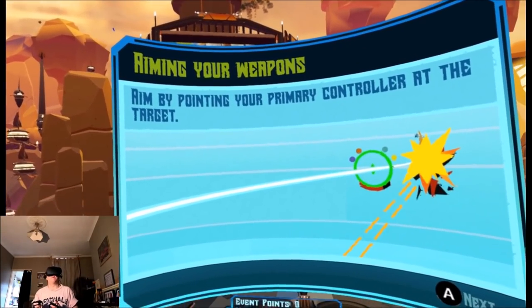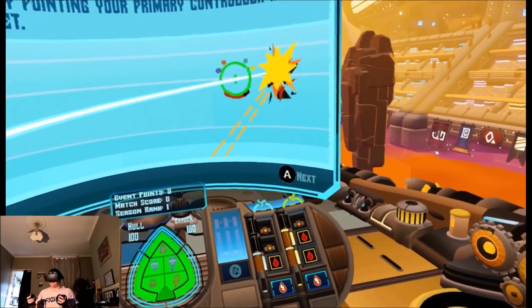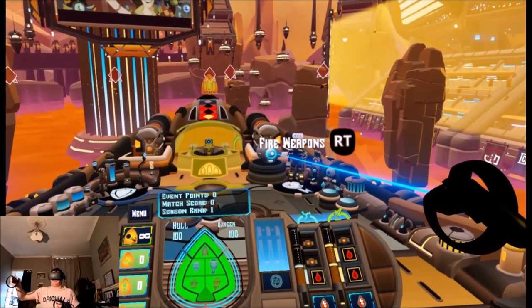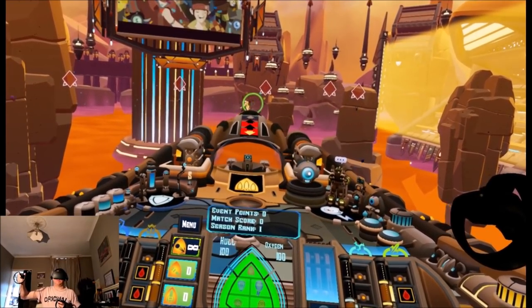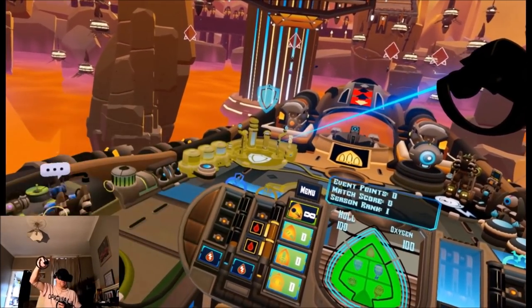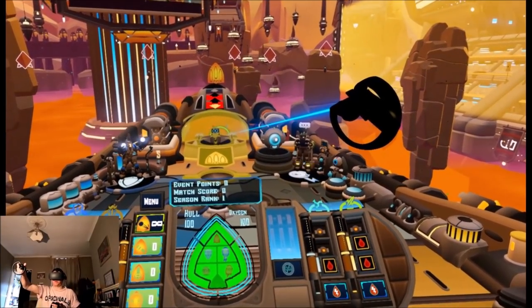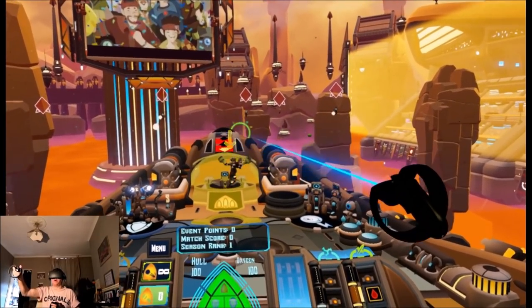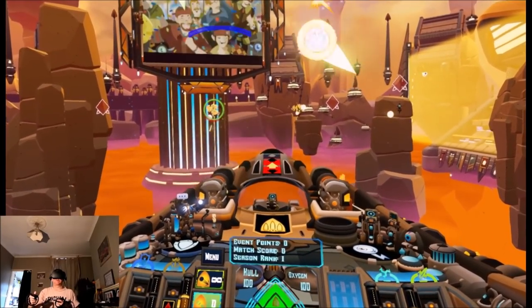Arming your weapons — aim by pointing your primary controller at the target. Just give the order, I'll get on those shields for you. Shields. Okay, so what's this one do? Jumping in the turret. All right — turret. All right, we've been attacked. One more down.